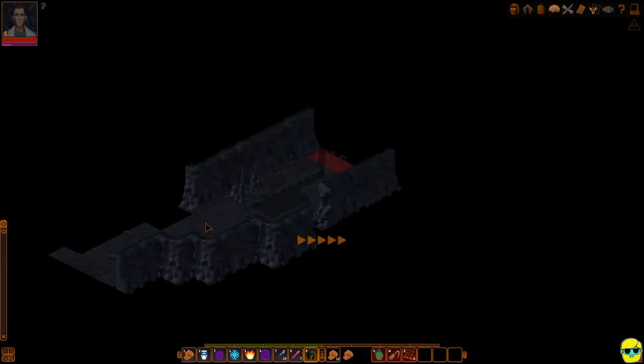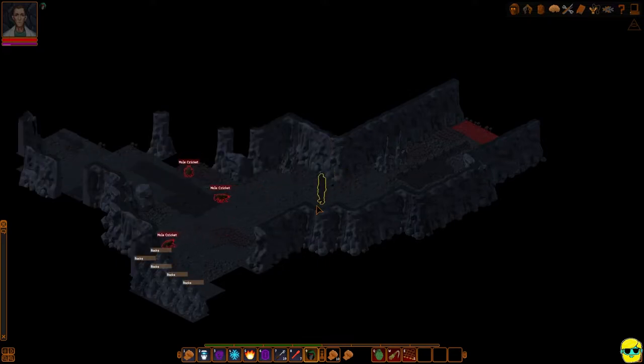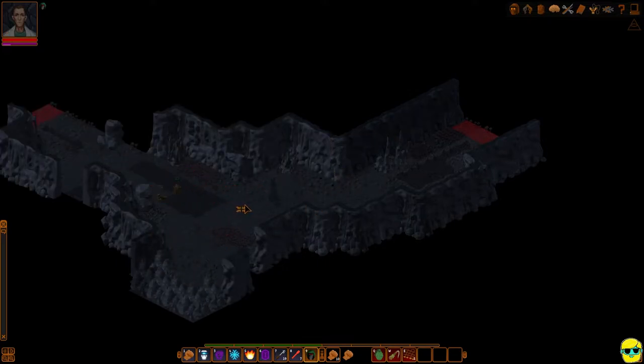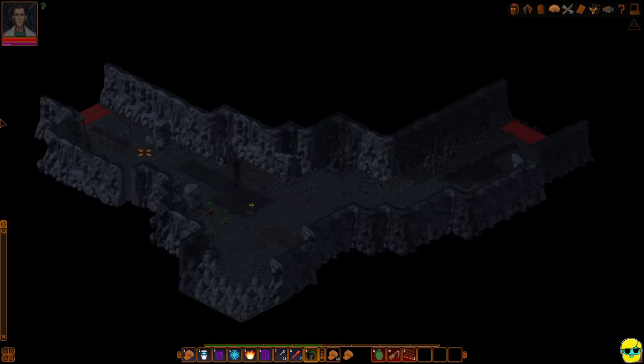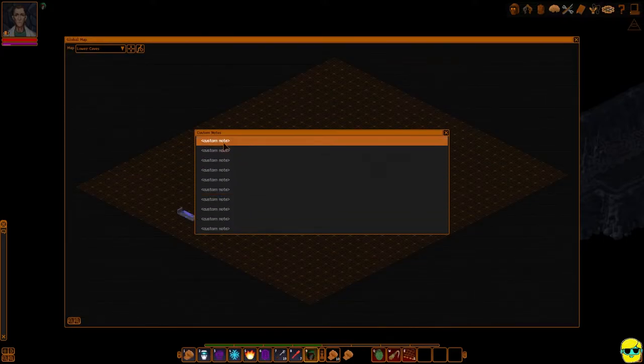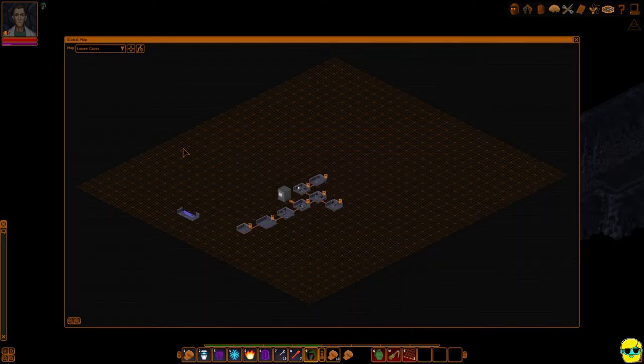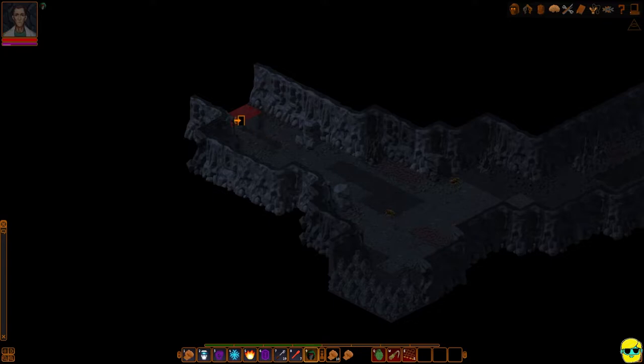We're just going to keep looking around — we definitely see some buddies of the mole crickets. There is another blocked passageway of rocks. I'm going to walk over here and go into the map and just leave an indication: south — blocked by rocks. And we'll go ahead and go up here.